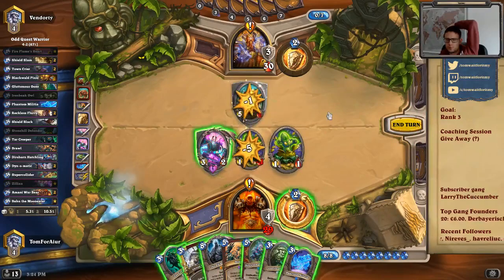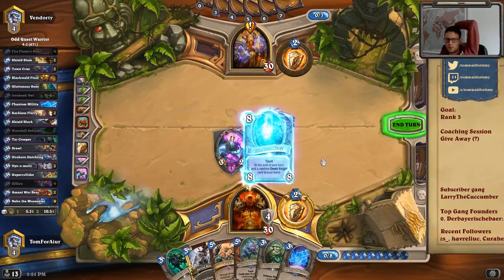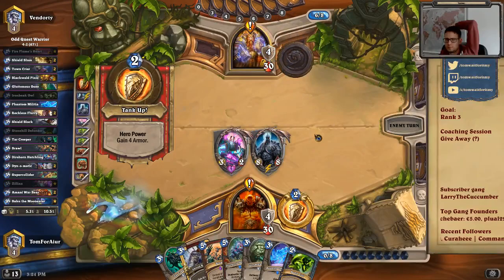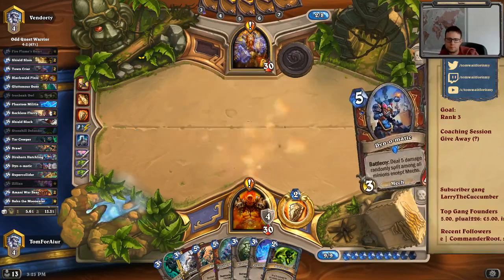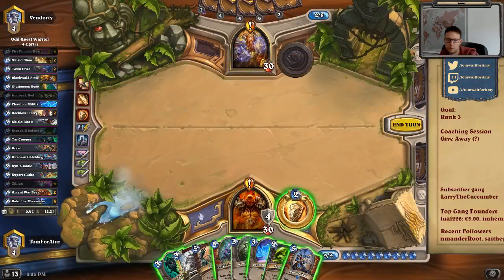Is it Lich King here just for board presence? He cannot get to 8 armor I think, so I really like the Lich King here. Oh, he's double Shield Slamming that. Reckless Flurry — that means we finish here right? We can play these two, should be better than playing the Phantom Militia. On the other hand, with the Phantom Militia we can already play the weapon.